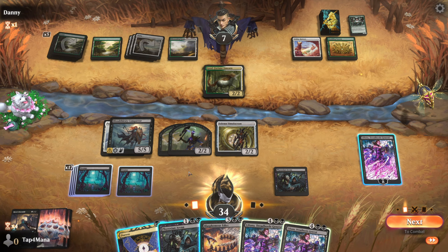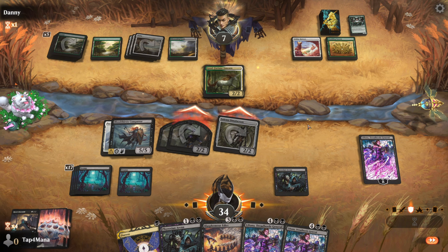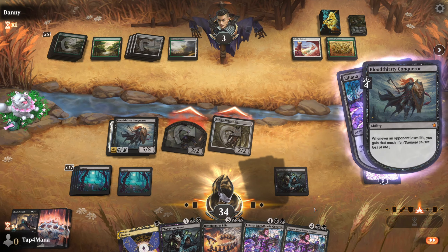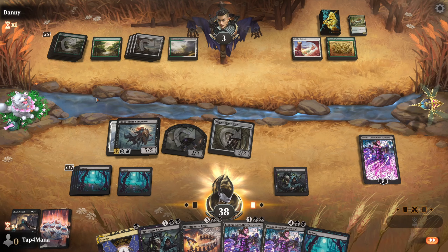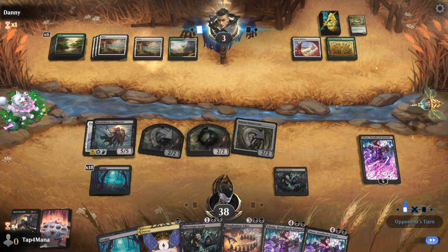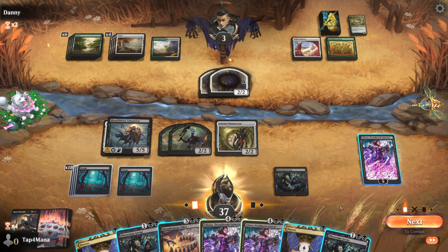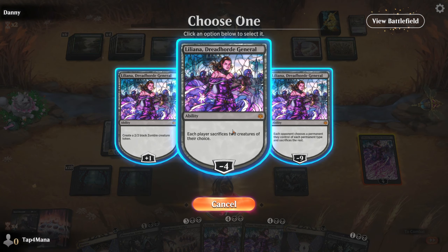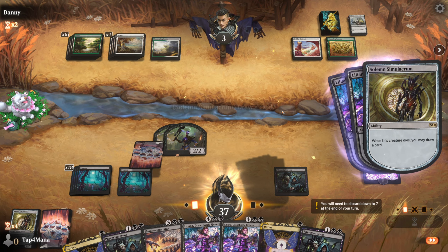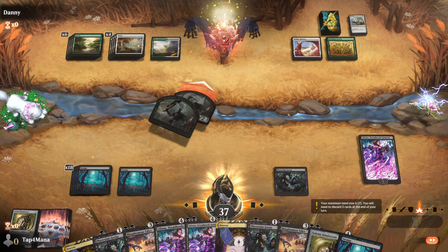No more Liliana — I was hoping for something better. I'll just swing with everything and see what he blocks. That makes sense, not giving me any more cards. More land. Let's create another zombie and end turn. Hopefully it'll be enough for our opponent to realize there's no way out. It wasn't. The draws weren't that great. I'll draw another card just for fun — I'm going to draw three more cards. And we got the win!